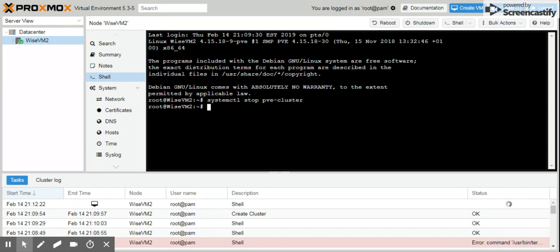Now that we've done that, the next thing we want to do is restart the service, but this time we're going to force the nodes to run in local mode. The command to do that is: pmxcfs -l. Hit the return key — that's going to restart the service and force it to run in local mode.